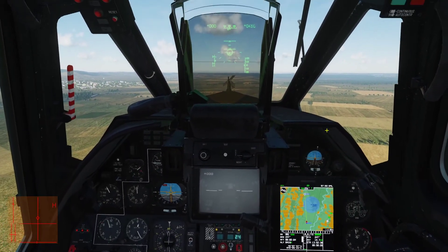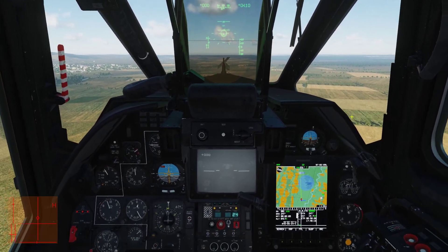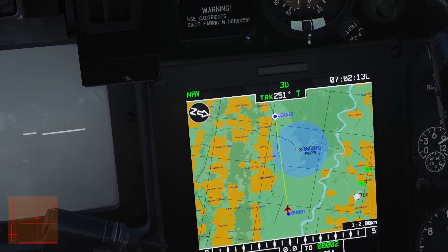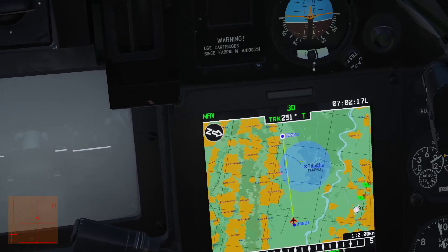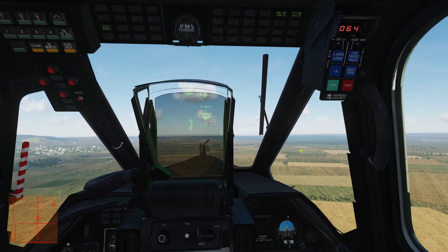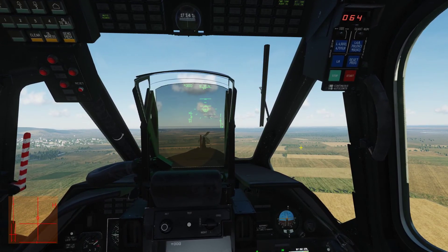I'm playing back a track here, so I might get the narration a little bit off in terms of the overall timing. But basically what's going on here is we've got a manpad located down here, and we're going to fly through the edge of its weapon engagement zone in order to provoke an attack.